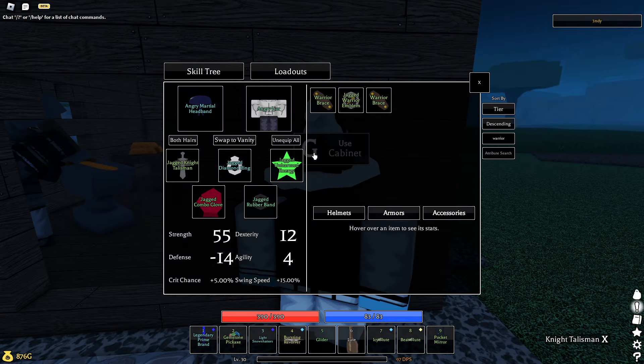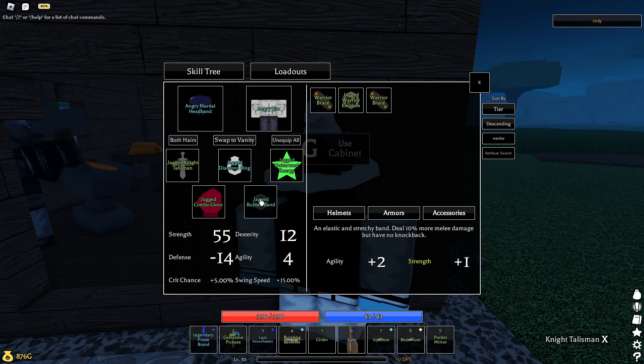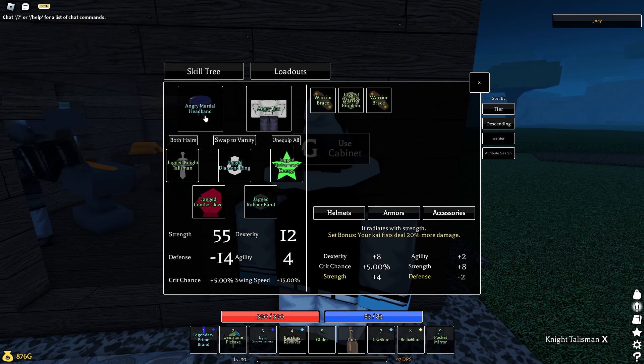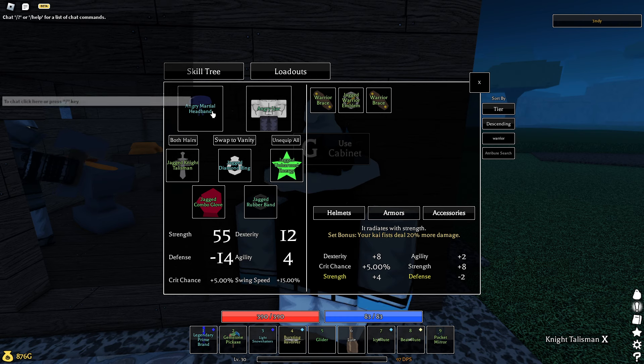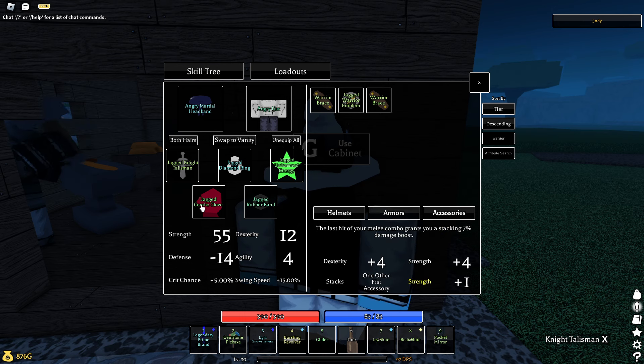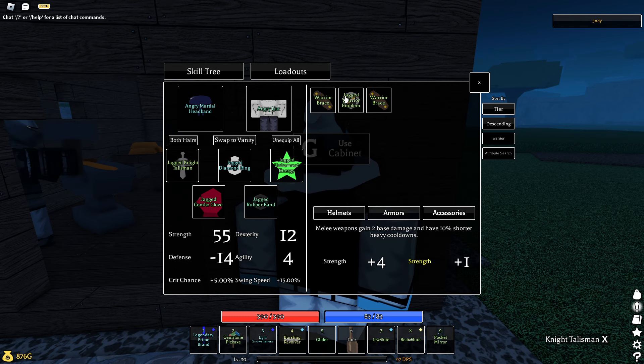You want to place Mysterious Charm with the rubber band as always. You can also replace the Marshall headband with the Sandpod crown because of the extra strength you get now, and since crit doesn't really matter anymore with the Mysterious Charm having less crit — you don't want to use Mysterious Charm anymore. And you can replace the combo glove with anything you want; I would definitely suggest Warrior Emblem though because it's a flat damage increase — melee weapons gain base 2 damage.